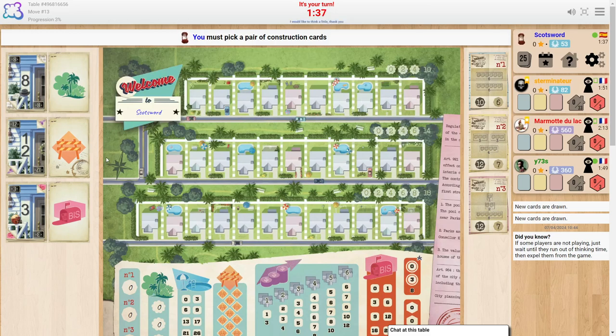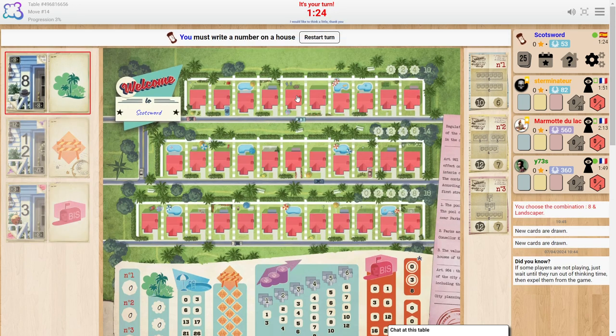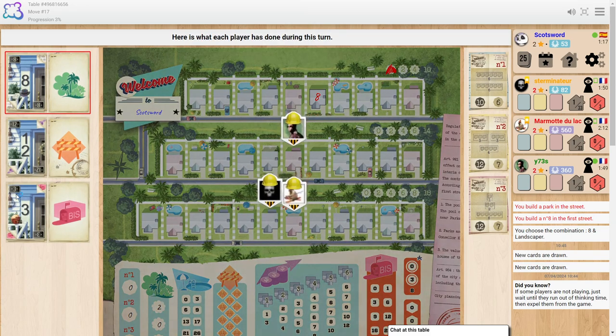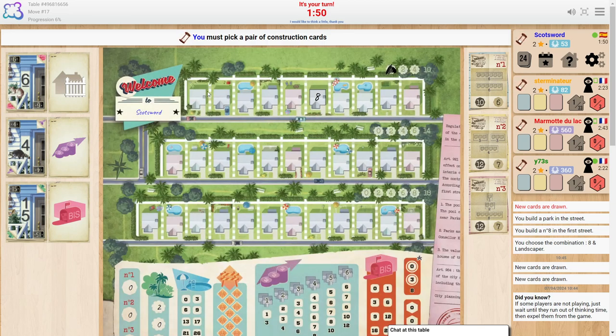We got a bit obsessed about it. Anyway, let's pick up a park shall we — we'll pop it right here in the middle. So basically what you're trying to do is take the numbers from the left-hand side, pick one number, and put it anywhere on your board. The only rule is that the numbers have to ascend from left to right, but they don't have to be in sequence. So it doesn't have to be one, two, three, four — it could be one, three, six, eight.